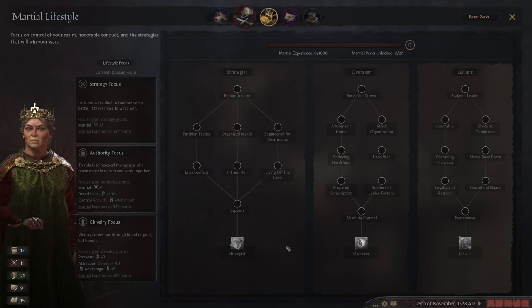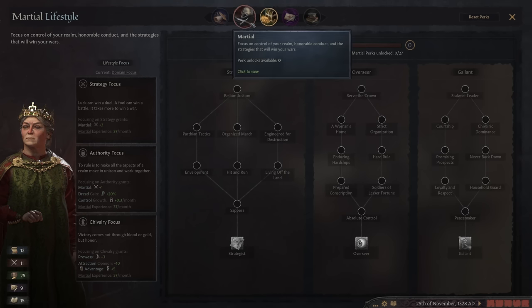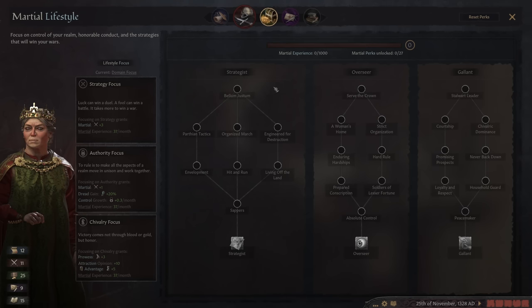Let's talk about lifestyle for a second. When you're first starting out, I generally like to start my first ruler's life on Marshall for a couple reasons. Balaam Justice is really, really good to have as the first perk - the CB cost minus 50%. If you run out of prestige or piety, you're not going to be declaring any wars and you're just going to be sitting there twiddling your thumbs. So very important to make sure you have enough of these resources to keep the wars going smoothly.